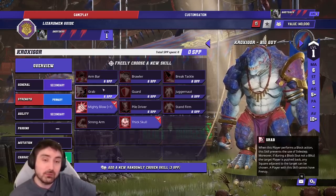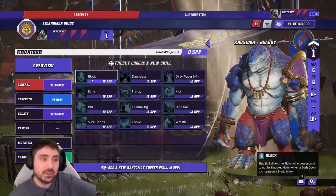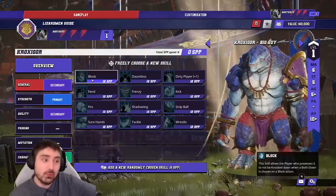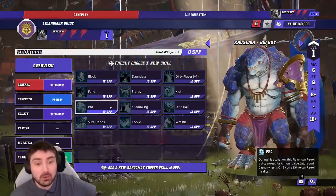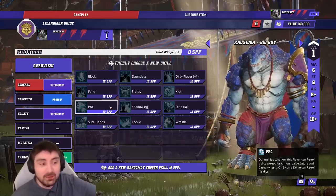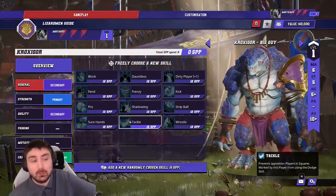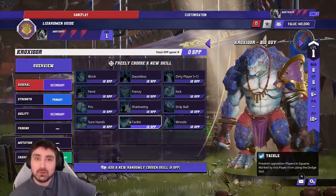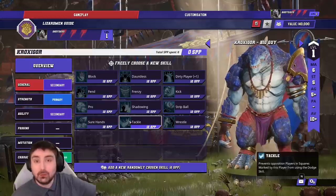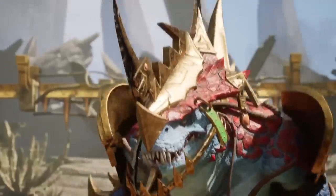Armbar synergizes with making people fail Dodges — you've got Prehensile Tail for that. Grab helps you keep players near you so they don't just run away for free. In the General tree, the one skill you'll be looking for is Block. Pro and Tackle are the other two you might want: Pro lets you reroll a Bonehead fail on a 3+, which is okay but not as strong as Block. Tackle synergizes with Prehensile Tail, so it's a reasonable pick but probably not top tier. The first few skills I would go for are Guard, Block, and Stand Firm in some order — Guard comes faster, but Block makes the player a lot more reliable.